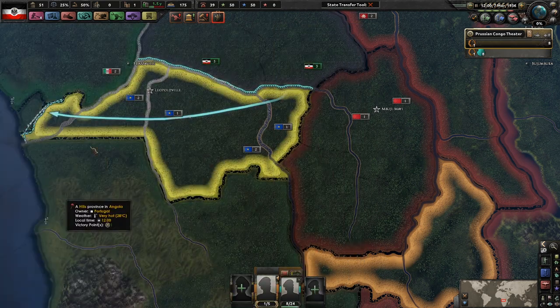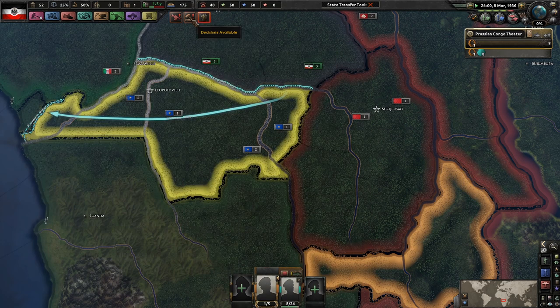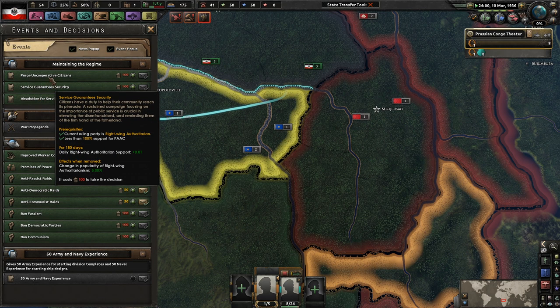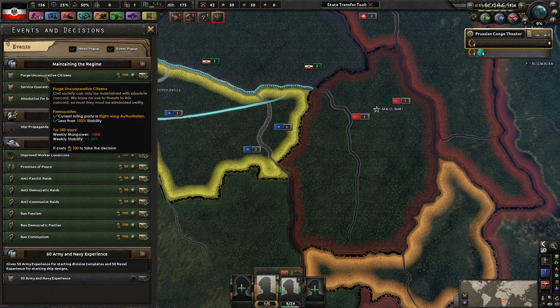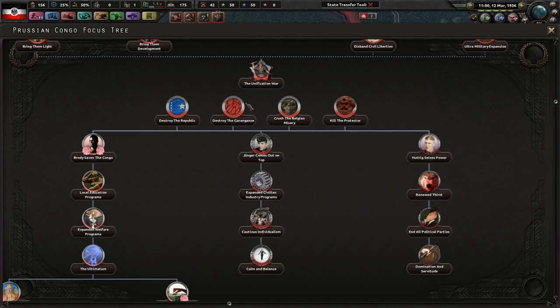Head of government - apparently there's no one you can put here, so don't highlight it if it doesn't actually do anything for us. I don't need stability right now - it's not 25, it's not great, but we literally have no factories so it's not that bad.